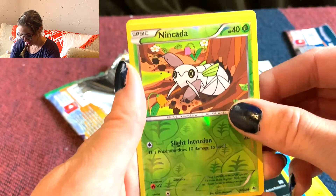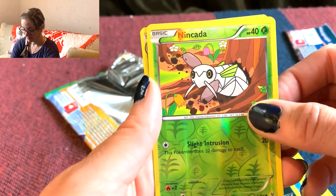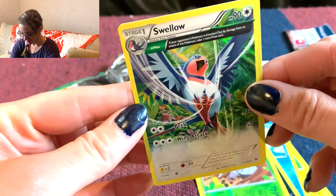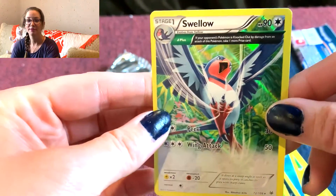Reverse holo. Ninkata — looks like a termite with wings. And ooh, that's a pretty card too. That's not too bad. I can live with that.